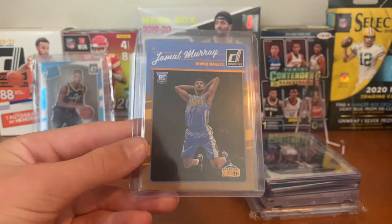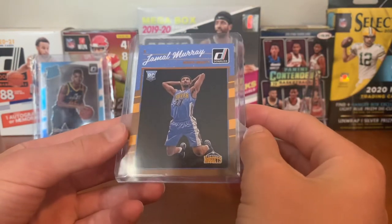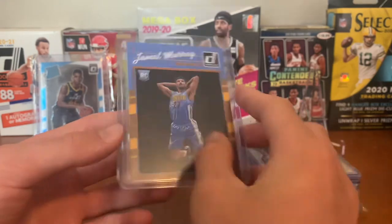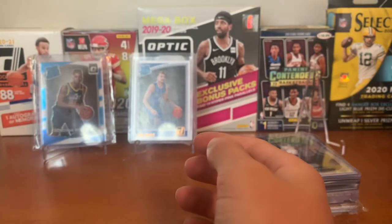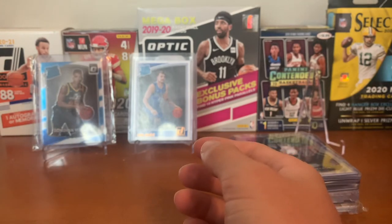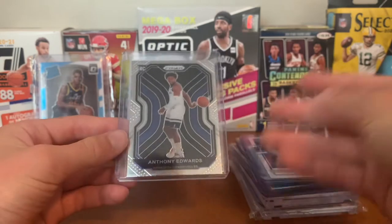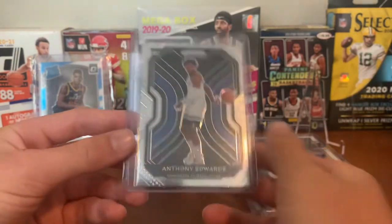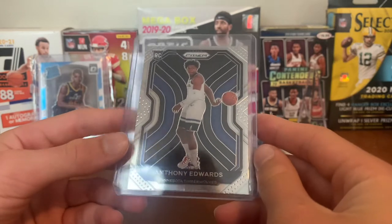For the Nuggets, Jamal Murray — just a Donruss base rookie card. Still a cool card there. He got hurt this season, which kind of made the Nuggets not do so well. Anyway, I'm not a Nuggets fan, but hopefully he can get better.